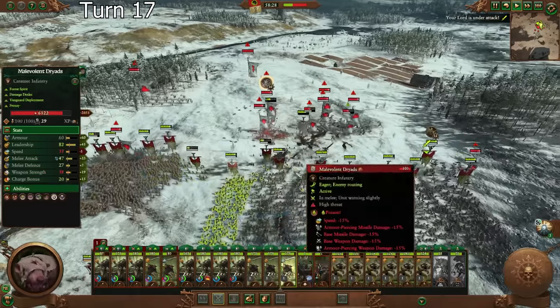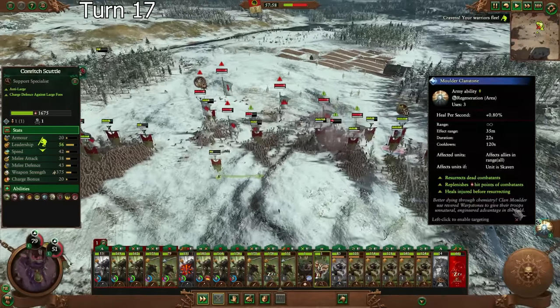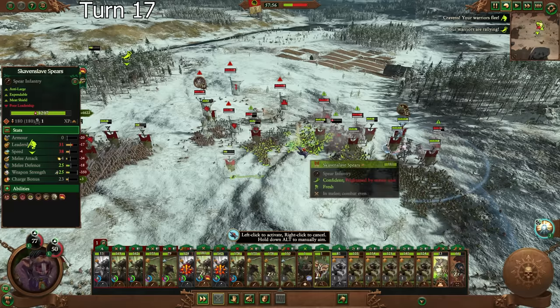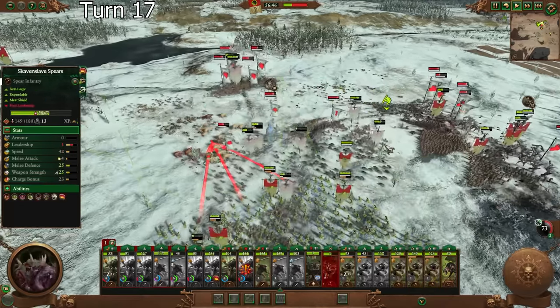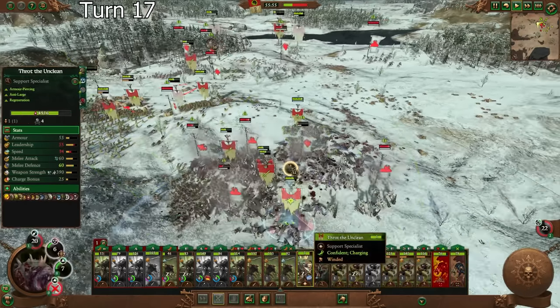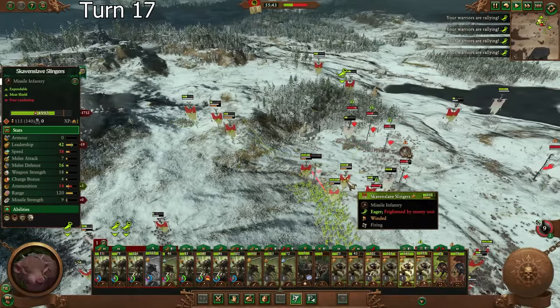You're going to need to just stay alive here — all of you are going to push in. I'm going to toss one of these probably in my center here — we've taken the most damage there and I don't want to route there. The bears are still taking damage but they're still not routing. This is a bit rough. It's so hard to tell what's going on — we just need more bodies on the front lines here.